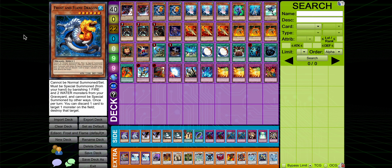What is Frost and Flame Dragon? Think Chaos Sorcerer, then aim lower. Like, way lower. Its summoning condition is that you must banish a fire and two waters from your graveyard, and it can only be special summoned in this way.